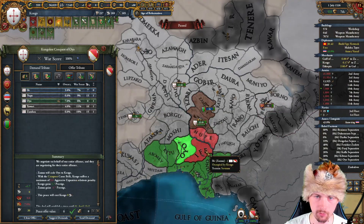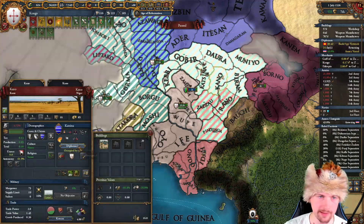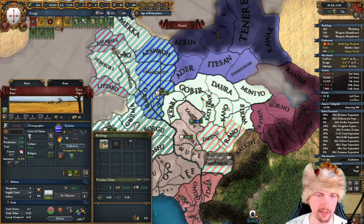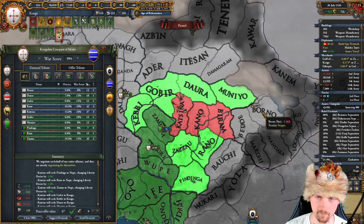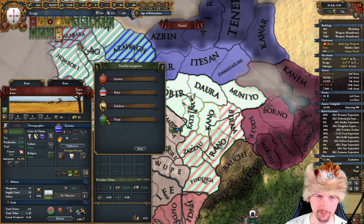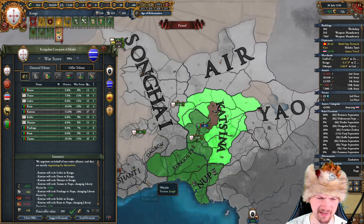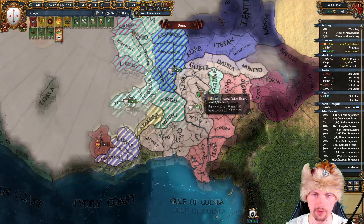I'm going to fully annex Zazao for myself. In the Katsina war I'd like to give these 3 provinces to my vassal, and from the rest take as much as possible for ourselves. It's going to be those 3 for sure, those 2, the border with Yao and Air, and those 3 can also go to my vassal. I can't fully annex Zazao in one war — the war score cost is a lot of diplo points — but we don't need many more diplo points in this game, just enough to annex the vassals.